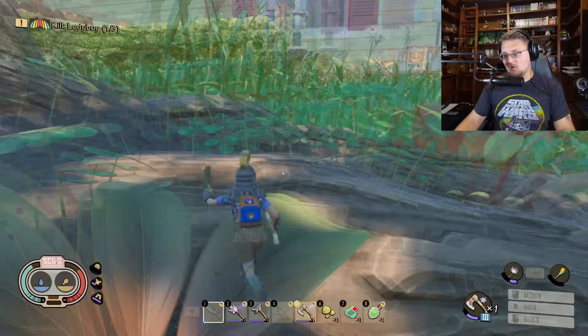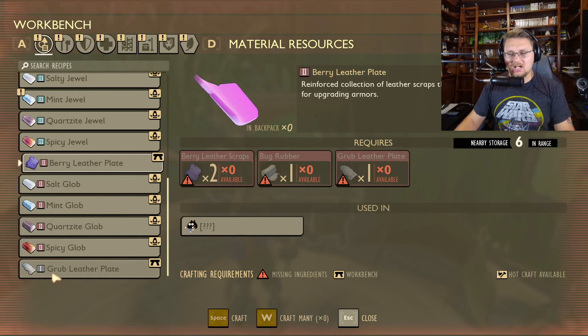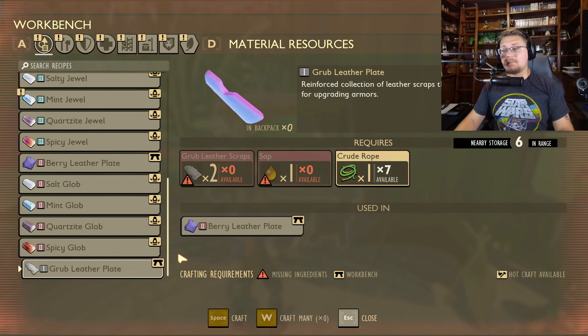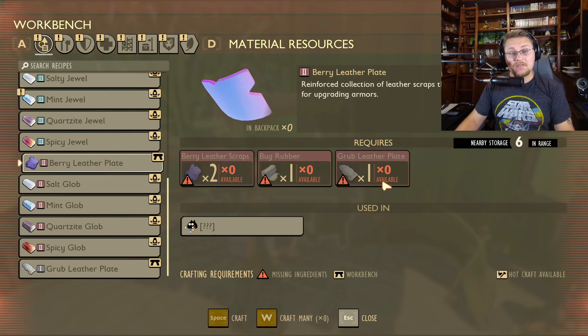Once you have the plates, you go to your workbench to make them. I think this is going to get changed because when you go in here they look a little messy — they're in weird places right now. A grub leather plate is going to require two leather scraps, one sap, and one crude rope. A berry leather plate is going to require two berry leather scraps, one bug rubber, and one grub leather plate. So you're going to need a lot of grub leather plates just to make berry leather plates.